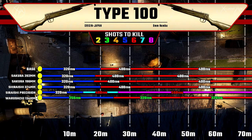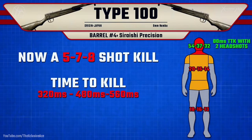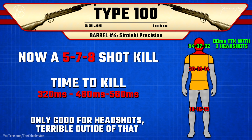Most barrels will impact our range in some capacity, but only two directly affect time to kill potential. The precision barrel reduces body damage — now a five, seven, or eight shot kill to the body, which is ridiculous — however it massively boosts headshot damage and we can actually get a two shot kill to the head up close, giving an 80 millisecond time to kill, which is ridiculously fast. Unfortunately, body time to kill potential is extremely slow with this barrel.